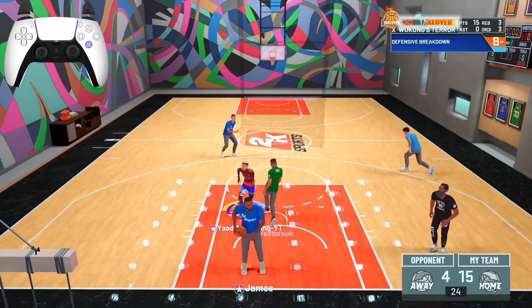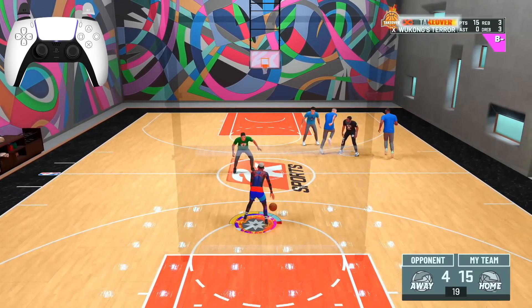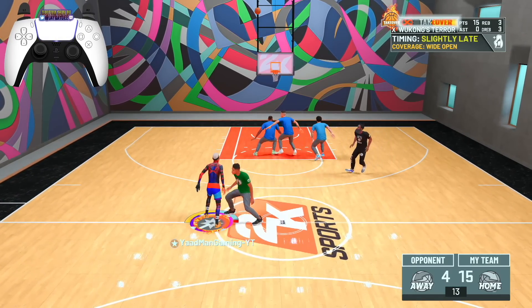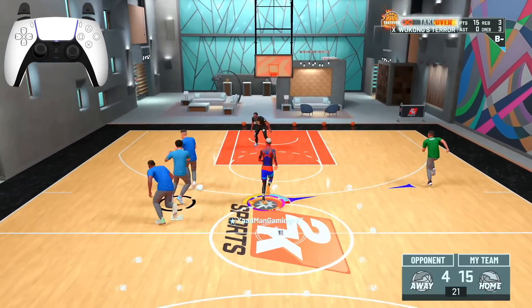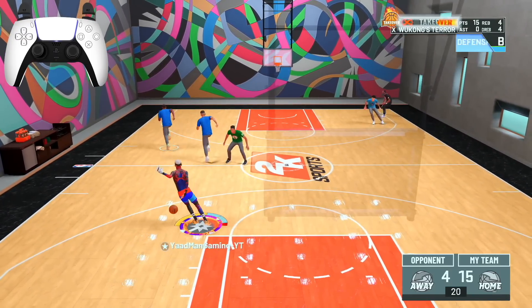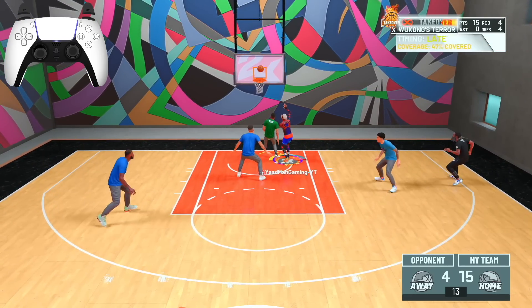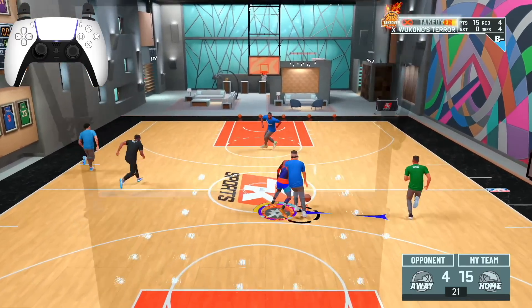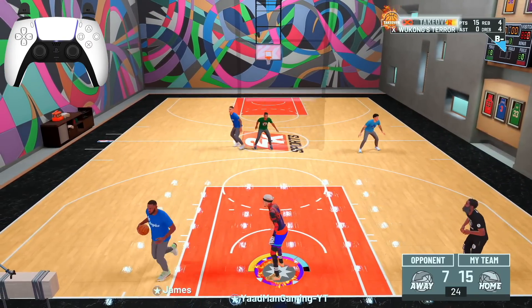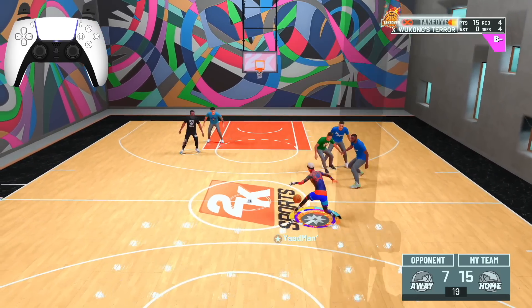Y'all don't have to cheat on this game, especially on a play shot. Builds like this are still good — we owe the devs an apology. This is kind of a mini dribble tutorial too. This build is nasty, literally too fast. I'm showing y'all the jump shot cue and releasing the jump shot for y'all. I might also release some stage gameplay with this build at 99.